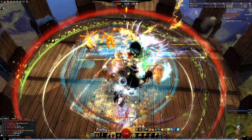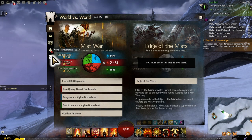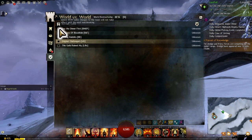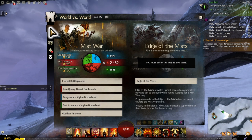Before we go into world versus world, let's open up the tab. World versus world is a bit of a different kettle of fish. First, let's see what server you'll be playing on — you can either select your guild, which links you to their server, or you can go in on the server that you've made your character on.